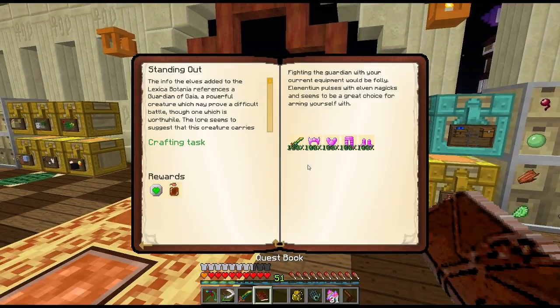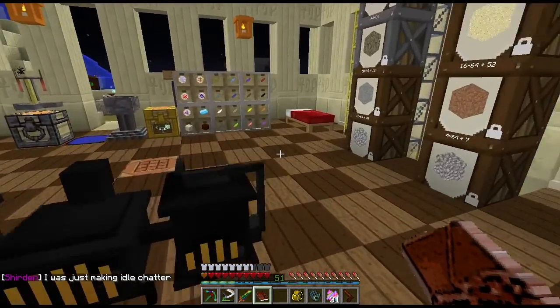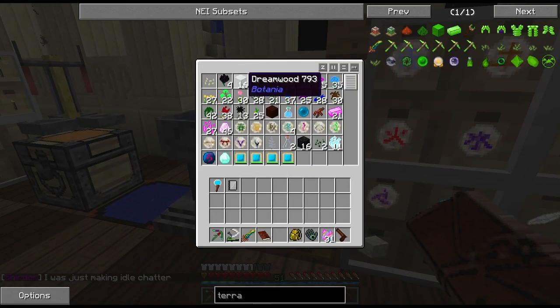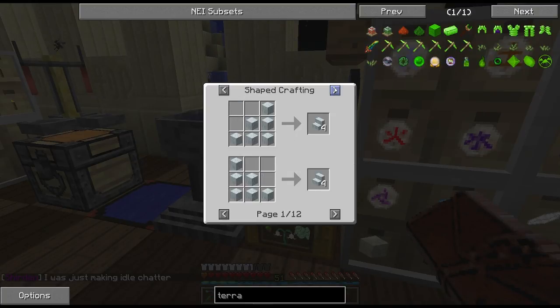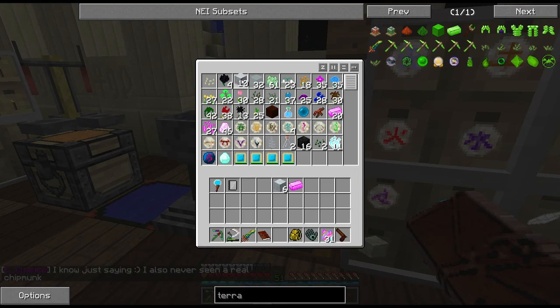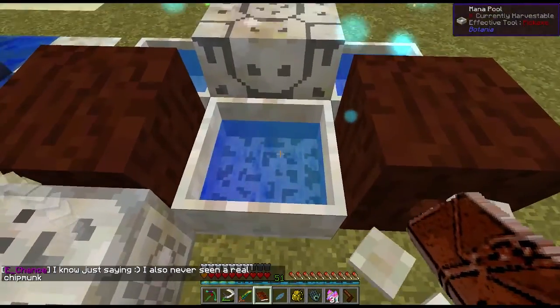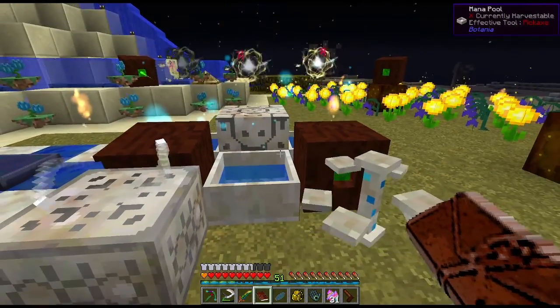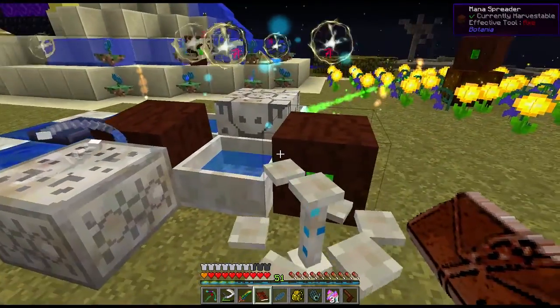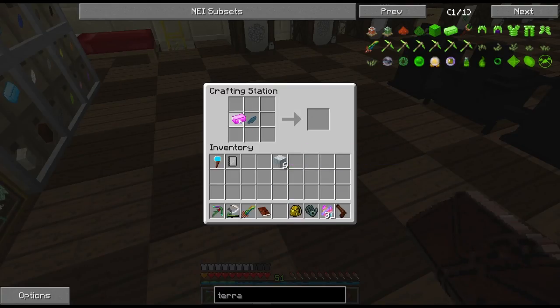I'm going to make an elven mana spreader. We have the materials — it uses one elementium. Let me make that and also get some cyan petals since we don't have mana petals right now. I realize I just made the terra steel and my mana pools aren't full — I should probably put some in here first.